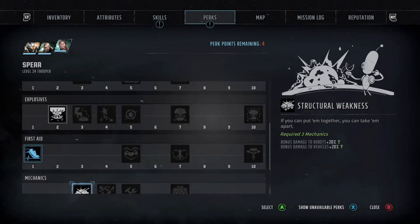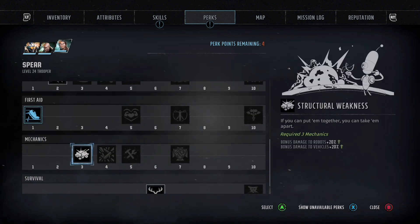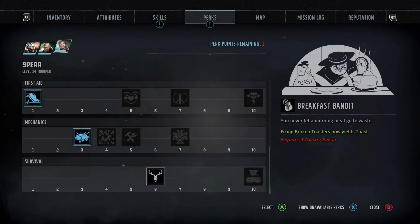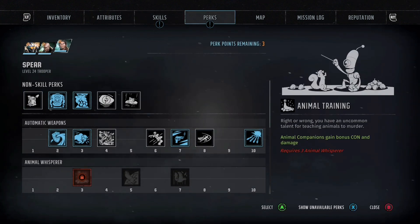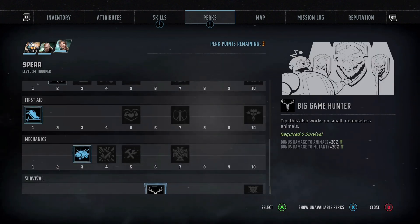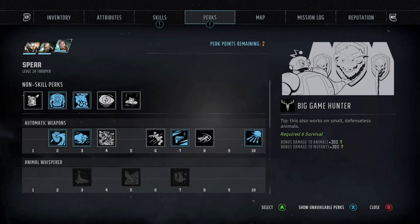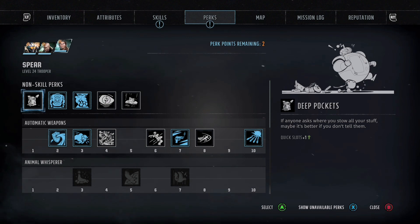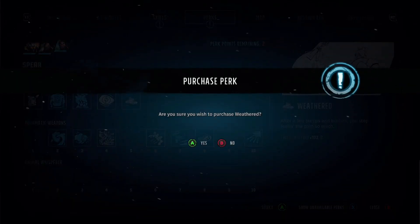First Aid has a good perk — Emergency Response: when an ally is downed you gain 1 combat speed for two turns. The Mechanics perk for Structural Weakness is really good too, giving a 20% bonus against robots and vehicles — that's quite massive. After that, Big Game Hunter gives another 20% against animals and mutants. Late game you want to be stacking all that damage output, and Mechanics and Survival are really helpful for that. The last perk I'd possibly consider is Weathered for the 10% critical resistance, but that is entirely up to you.